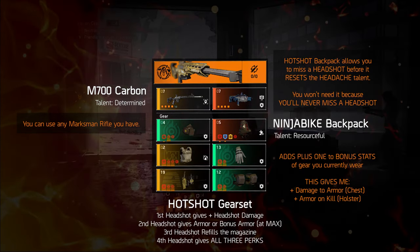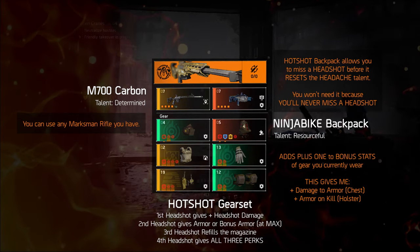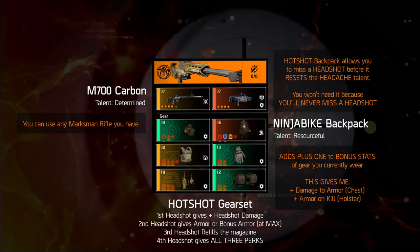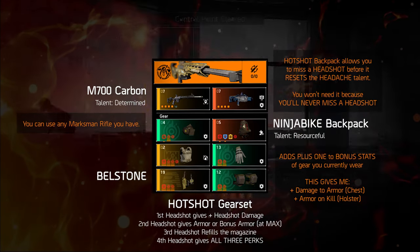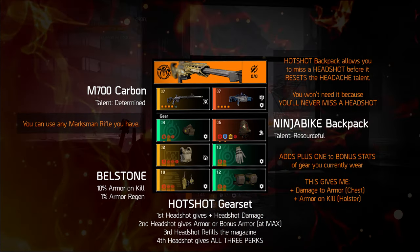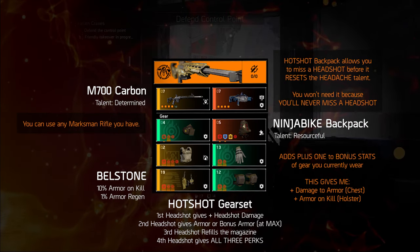The Hotshot set needs at least two headshots before you can get armor back. Sometimes you only have one more shot separating you from life or death. That's why, as an extra piece, I chose to wear one Bellstone gear to give me an additional 10% armor on kill and 1% armor regen.